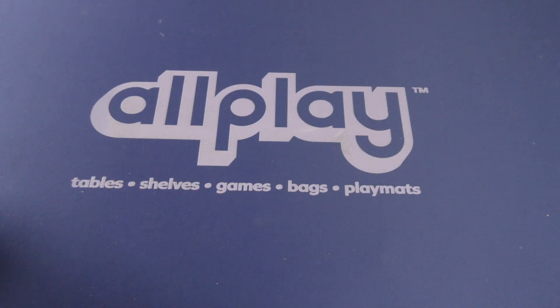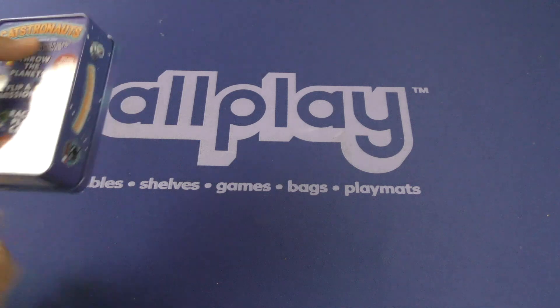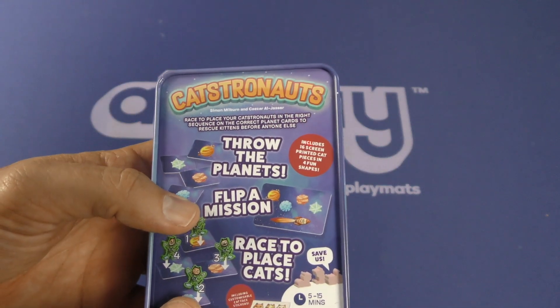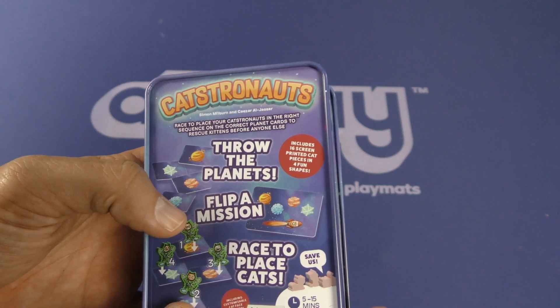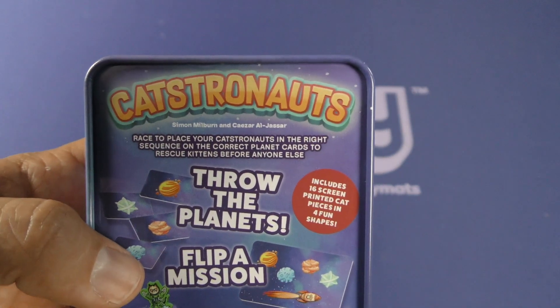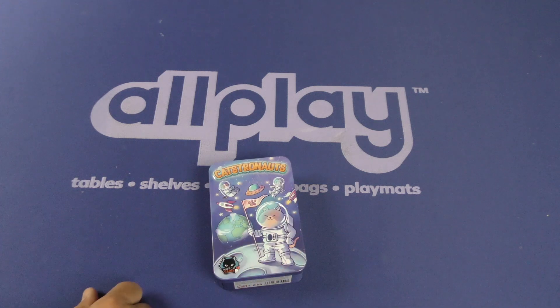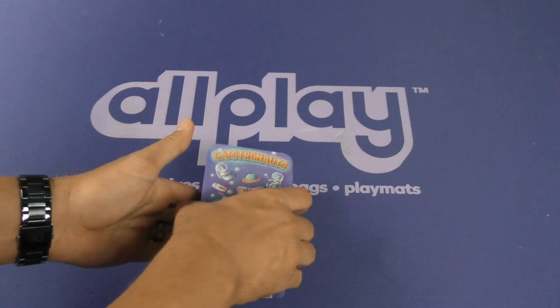It comes in a tin — so I don't know whether you like tins or not, but this one does come in a tin. Let's read the back and see what it says. Race to place your Catstronauts in the right sequence on the correct planet cards to rescue kittens before anyone else. In case you didn't think this game is cute enough, you have to rescue kittens.